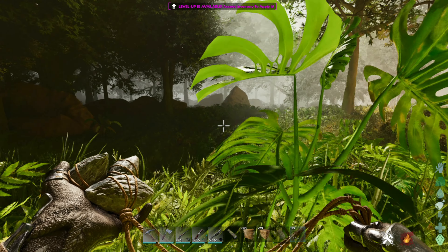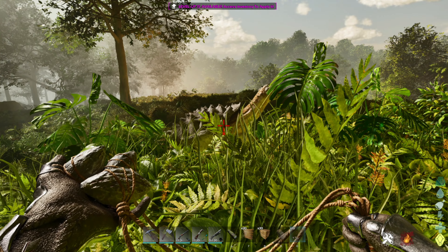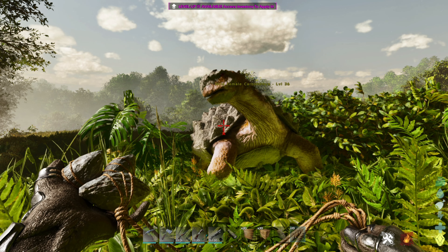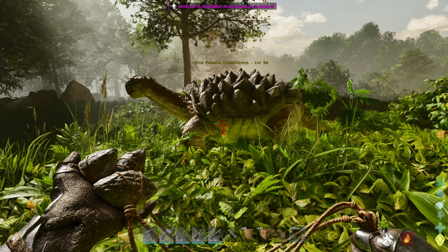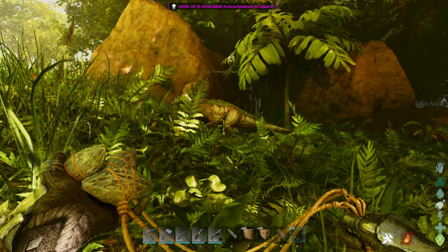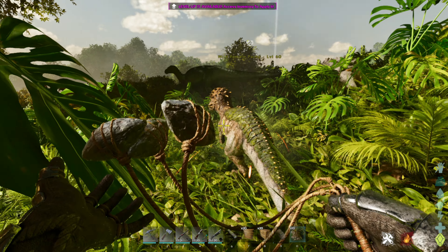The third change is to bolas, and this one is pretty cool. If you need to bola something and you don't know if you can or not, it now actually shows you whether you are not able to bola it or you are able to bola it, and also shows a timer. When you bola something and the bola comes loose, you have a timer you have to wait out before you can bola a creature again. As you can see, I cannot bola the Carbonemis but I can bola this Pachy. Now the Pachy has come loose and it's showing yellow that I have to wait before I can bola it again.